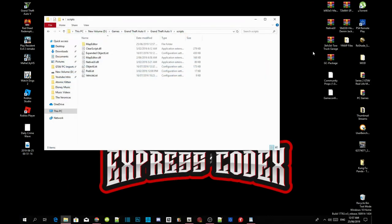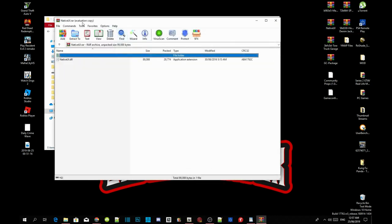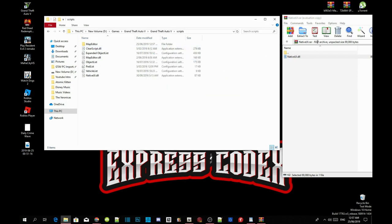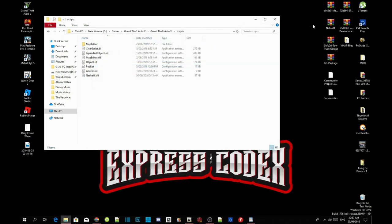Now open up your NativeUI extract folder and select your NativeUI file. Drag it into your scripts folder as well. A prompt will pop up — just replace the files. That's all you need to do. Exit out of your extract folder and your Map Editor is now working.